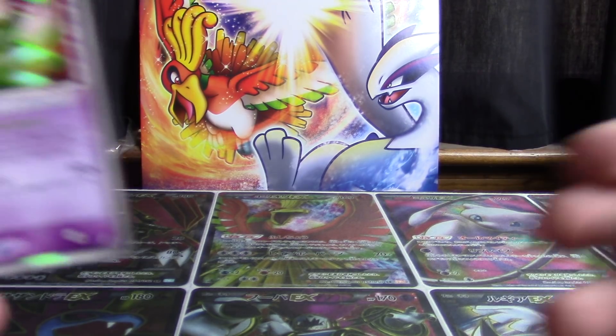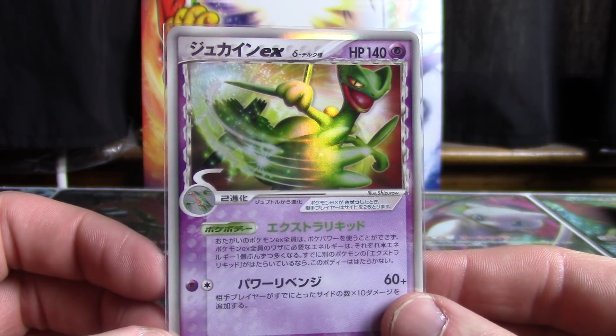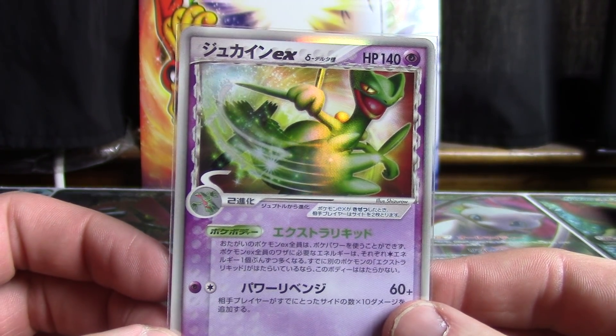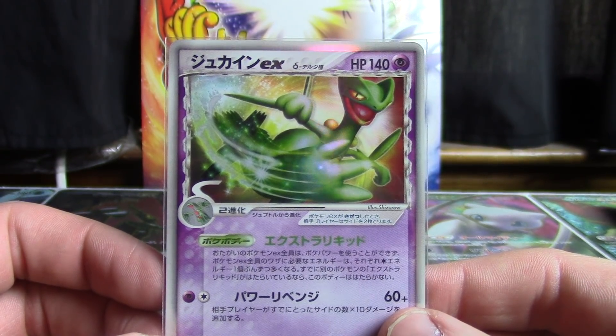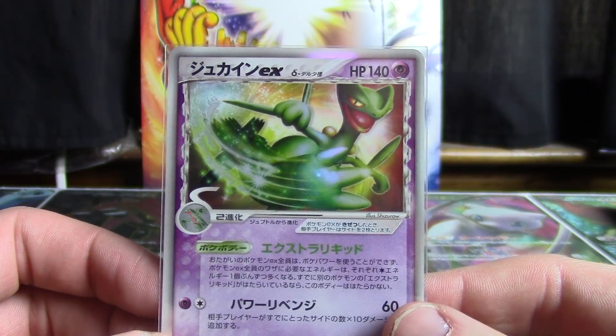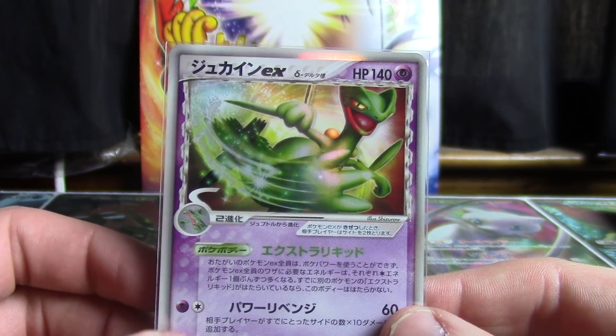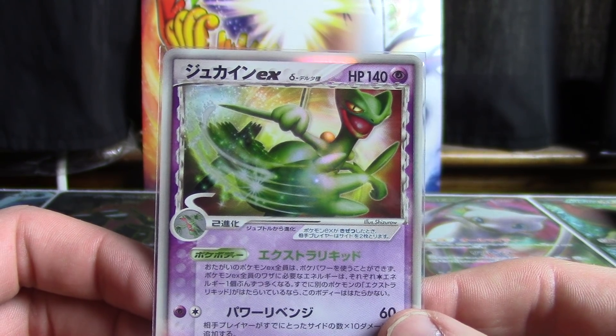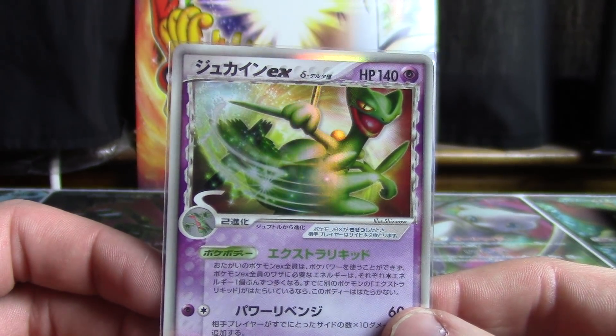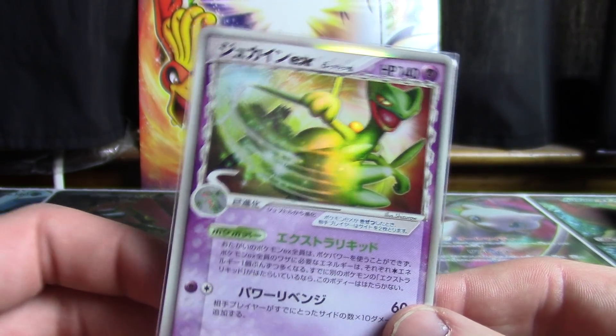Next up from Miracle Crystal we have the Sceptile EX Delta Species card, and he is Psychic typing. Those Delta Species really were cool — I wish I had booster boxes of them that I could open and also keep sealed and sell for lots of money. But such is not the case, so instead we're just going to check out this awesome card and enjoy the artwork.